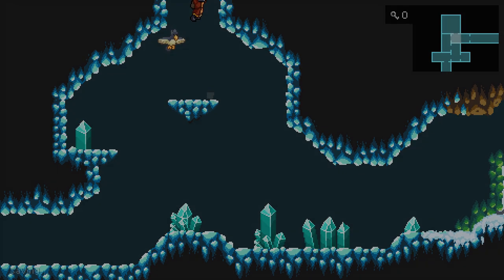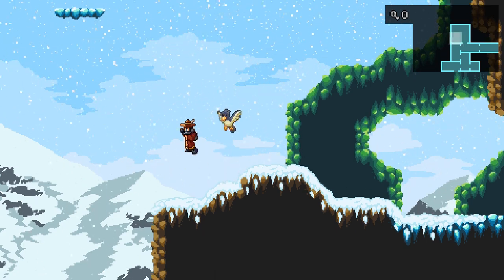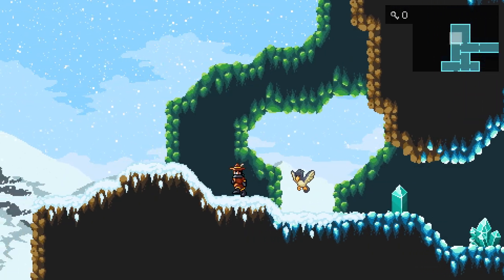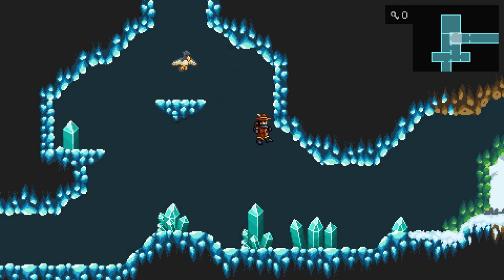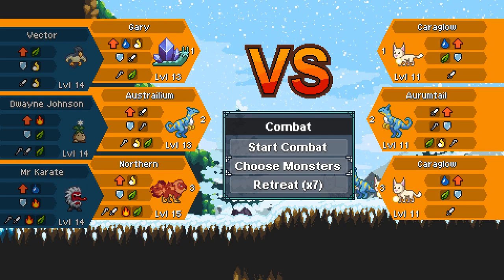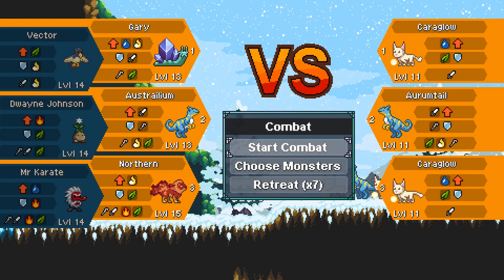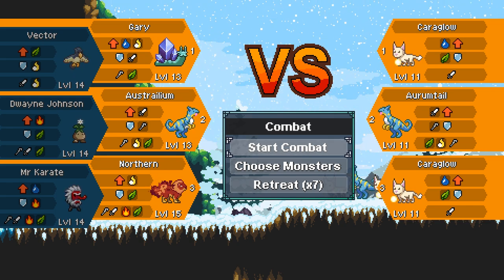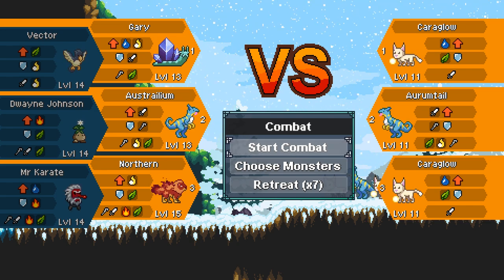Give me a battle — I want to test this out. They use water — wait, they use physical attacks, leaf and wind. It's not the first time I've gotten those wrong. Problem is two of them use physical attacks, and Australium is weak against physical attacks. But let's try it anyway.